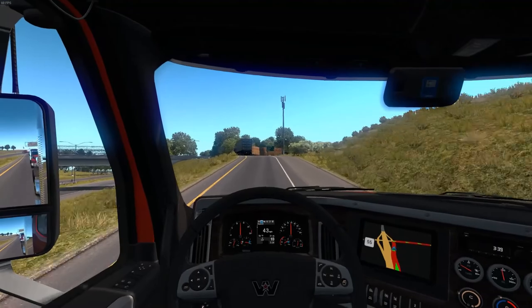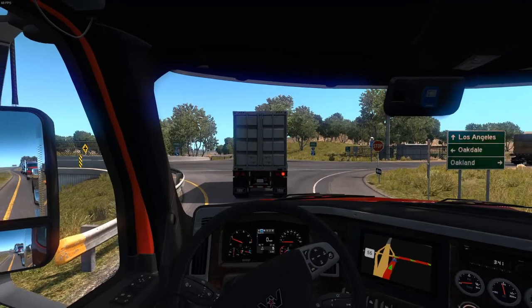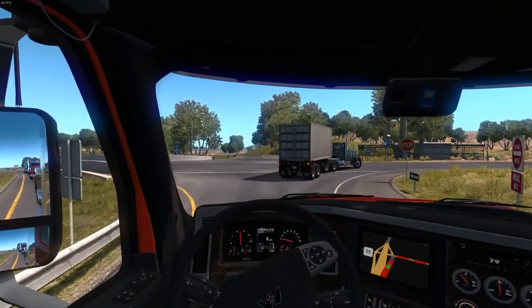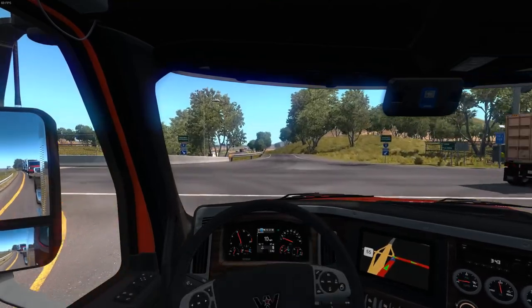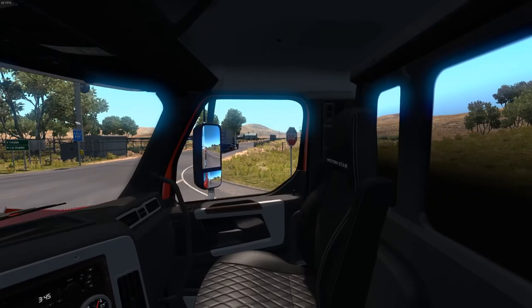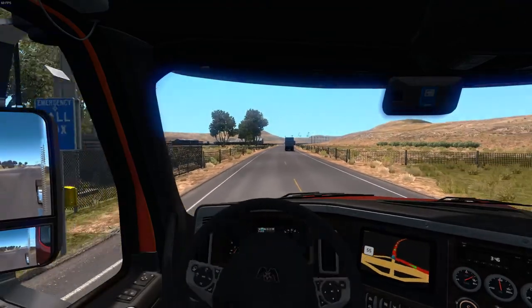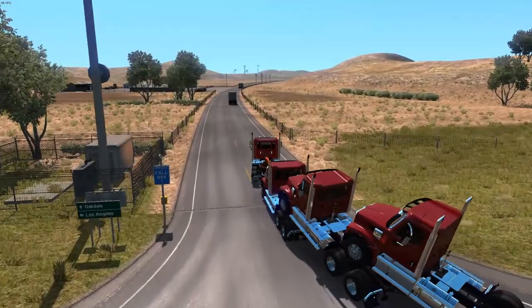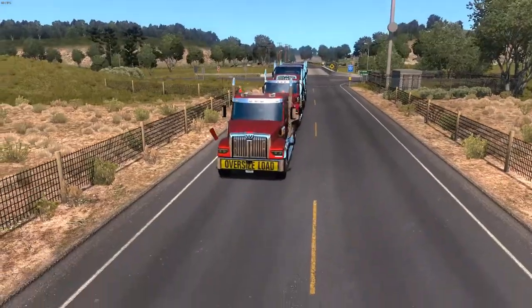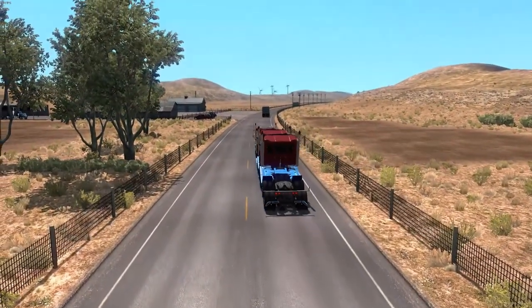So you can actually go to the manufacturing plant or from some of the Western Star dealers and pick up these trucks and take them around. That's what I've done — taken it from the dealer to the shipping place, which makes sense in real life. Let's do a hill start here. I went over the engine and transmission specs earlier — it's got the DD16 so it's got some torque and power. I like how it handles; it's a pretty short wheelbase so the turning radius is nice.